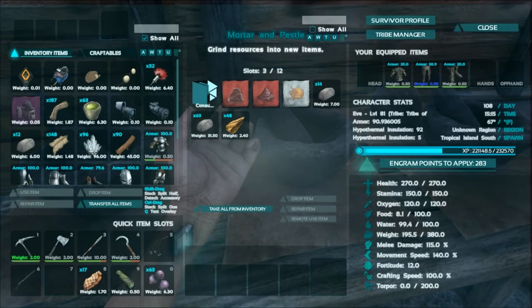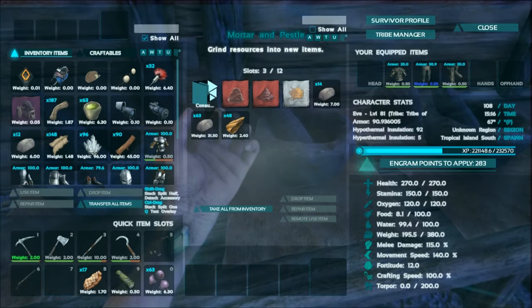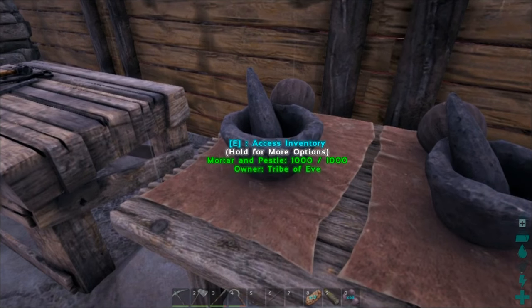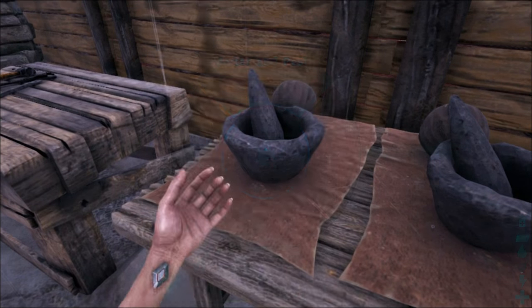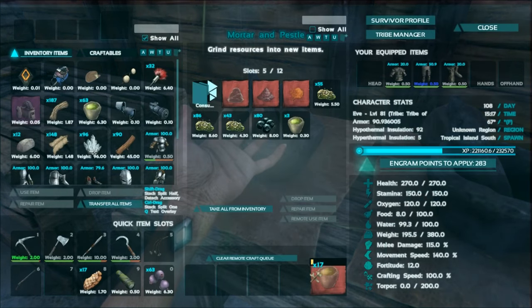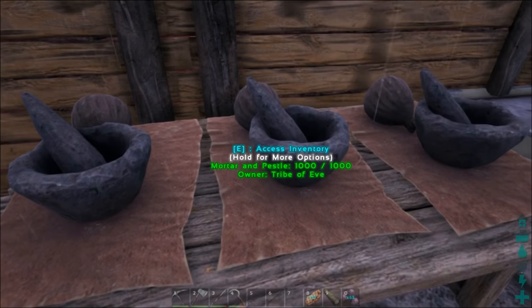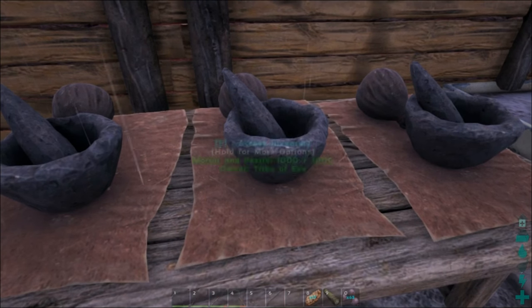Some people will use mortar and pestles to just gain experience points, so it doesn't really matter where you are on the map. Creating this narcotic is going to give you experience points, which is kind of nice early on — and you're going to need the narcotic anyway.